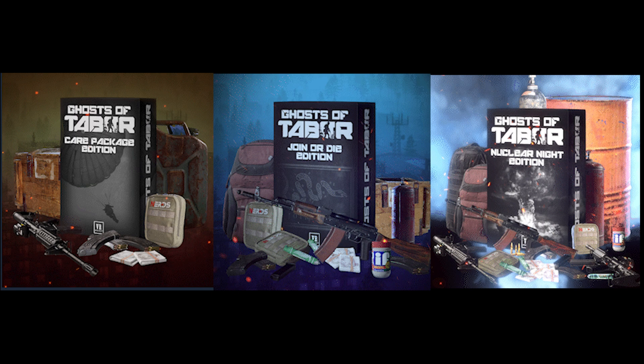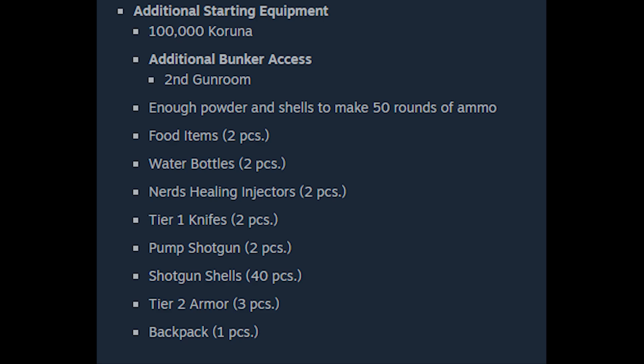Starting off with the Care Package Bundle, you will be getting 100,000 Karunas, a second gun room, enough powder and shells to make 50 rounds of ammo, two food items, two water bottles, two NRs, two tier one knives, two pump shotguns, 40 shotgun shells, three tier two armors, and one backpack. This package comes in at about five dollars. I would say this bundle probably is not worth it — these items only last you a couple of raids and then you'll be back to square one.